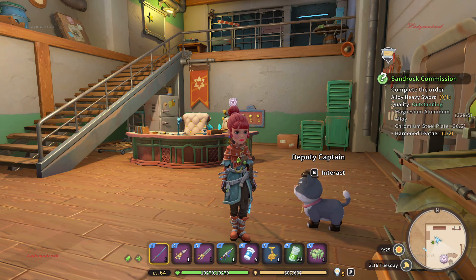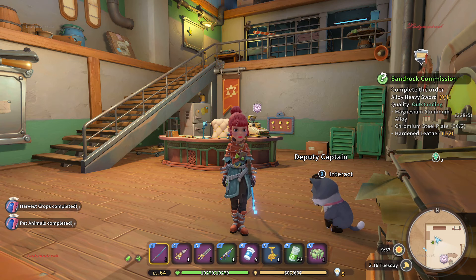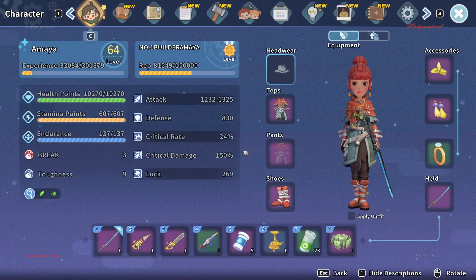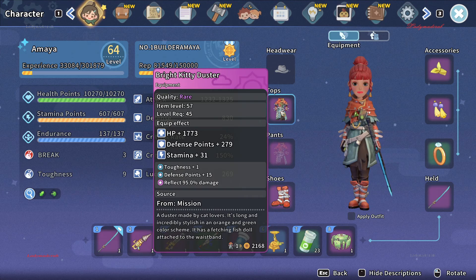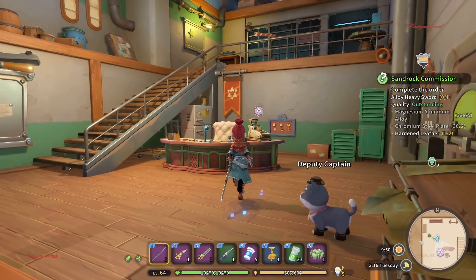Hello everyone, welcome back to my time at Sandrock. Some of you commented asking where I got this outfit. I completed a mission to get it — I can't remember exactly which mission — but this is my reward. It's called the Bright Kitty Duster, and these are the Bright Kitty Boots.